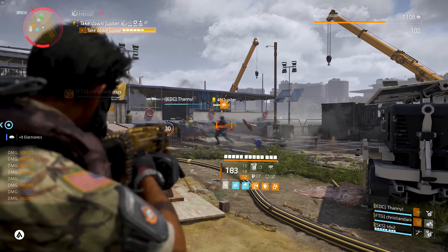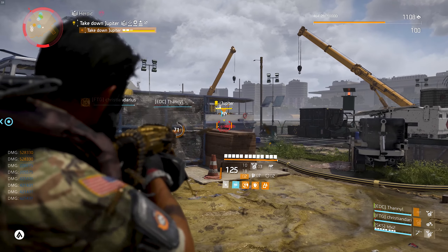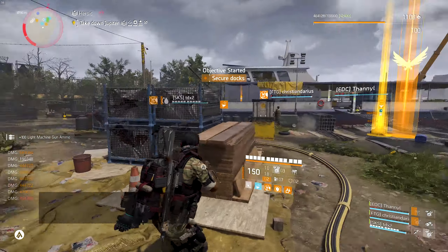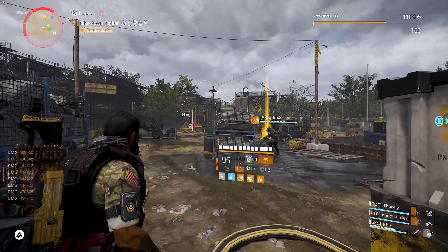As far as exotics go, Chameleon, Eagle Bearer, and Big Horn are getting a buff. The Eagle Bearer will be getting an 8% buff, Big Horn will be getting an 11% buff, and the Chameleon will be getting a 33% buff. They also said that they are looking at more exotics and will buff them accordingly.